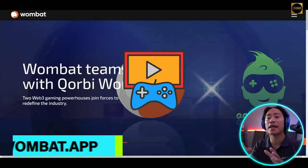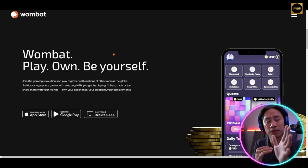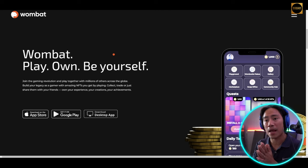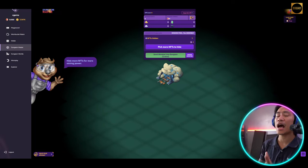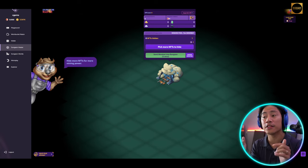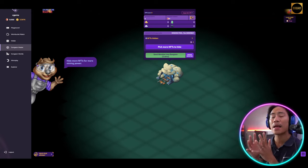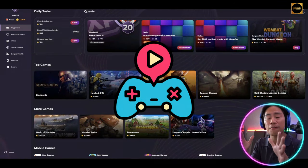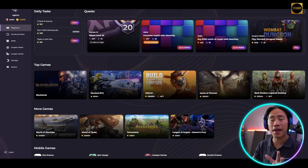Before we start with the gameplay, let me show you the landing page of Wombat. It is available on iOS, Android, and as a desktop app, which we'll be using today. Wombat Dungeon Master is basically a user-friendly NFT staking idle game designed for easy entry but offering very challenging mastery.